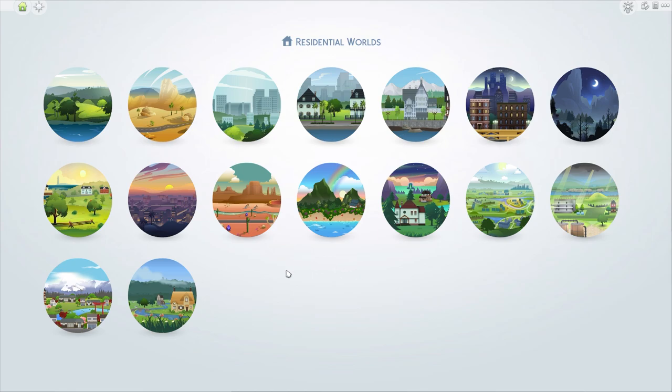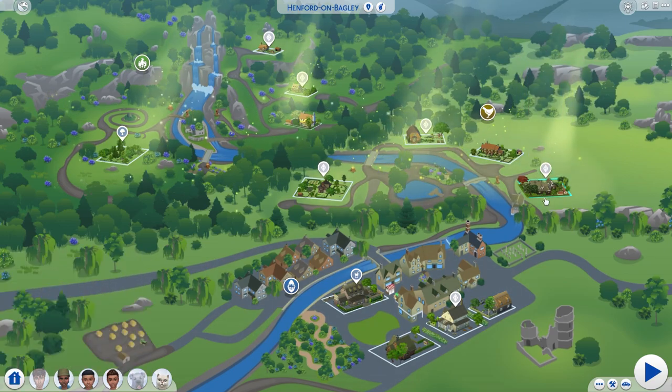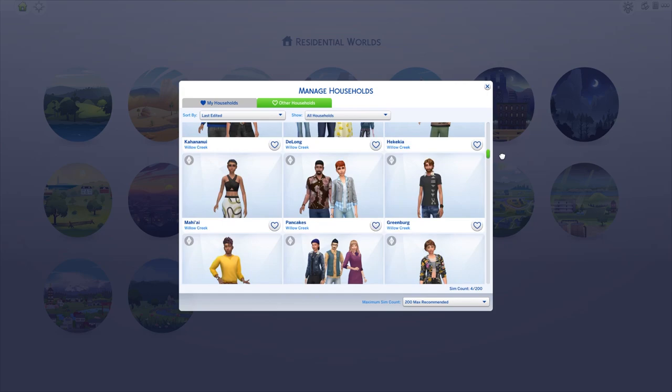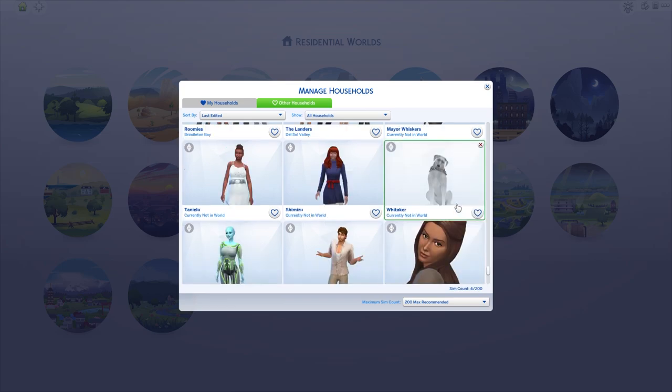So what do you get? Every lot is changed and renovated, except for Mount Komorebi and Henford on Bagley — those lots were built by game changers, so I've given them small touches but no big renovations or replacements. There was one lot in Henford on Bagley where I could put a new build, which I did — I put my version of Two Old Mill Lane down there. All the townies have gotten makeovers, so some you might recognize, some you might not. There are new ones, completely odd ones, and the game is still generating new ones.